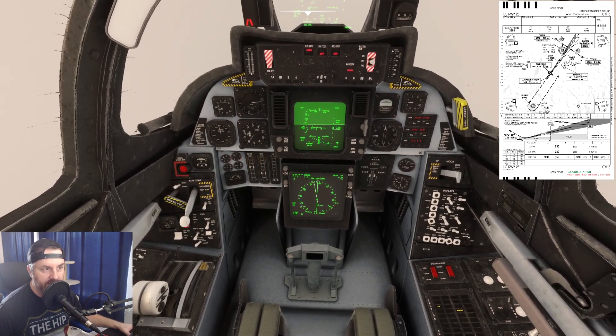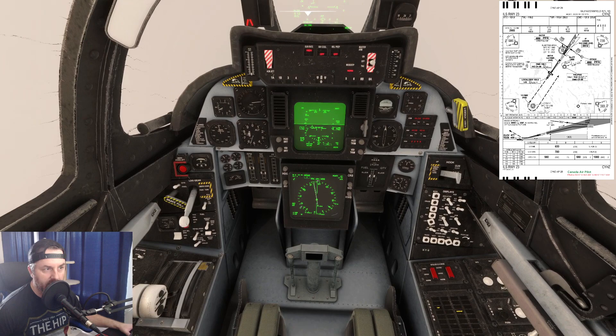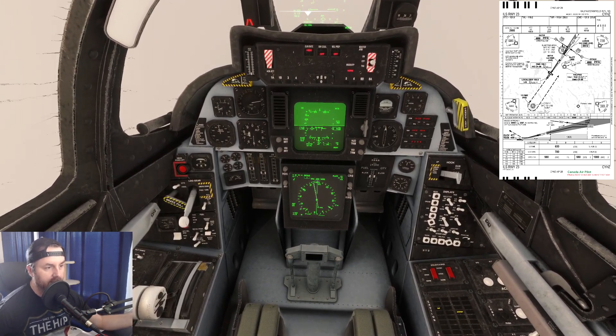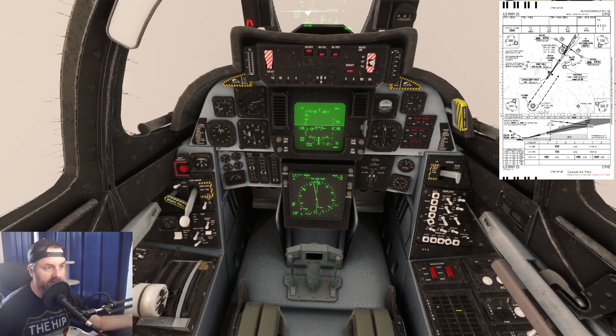The approach plate has us crossing the FAF MYTHIC at 1,920 feet — so if we're at 1,920 feet crossing that waypoint we're on the right profile. Minimums for this ILS are Category 1, 650 feet, 200 feet AGL, which would be set in a radar altimeter — I don't know how to do that in this aircraft. Altimeter is showing standard 29.92. Past MYTHIC now at 1,840 feet — no flags, 150 knots, looking good.